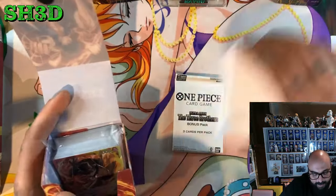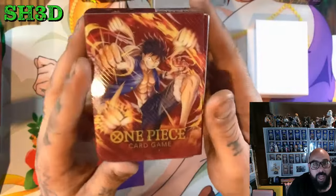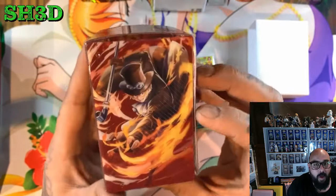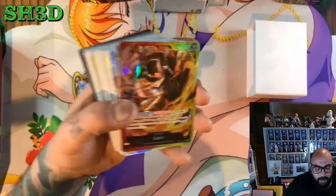We got the special pack — we're hoping for that Luffy alternate leader and the alternate Yamatos, that's what we want. We got this cool deck box, it's got Luffy, it's got Ace, which is my favourite of the three brothers, and we got Sabo. Absolutely banging box, but let's crack into this and see exactly what these leaders do. I know what Luffy does, but what do the rest do?